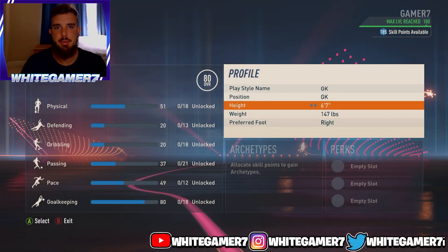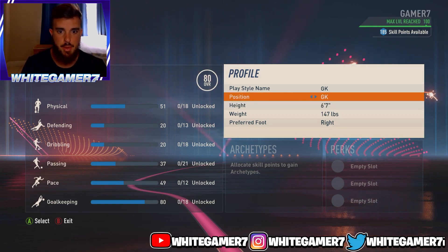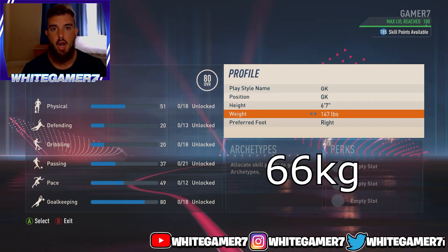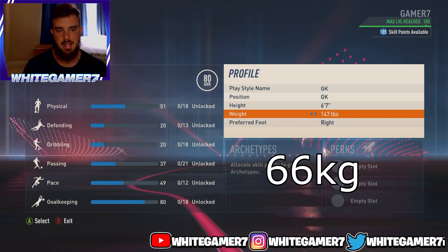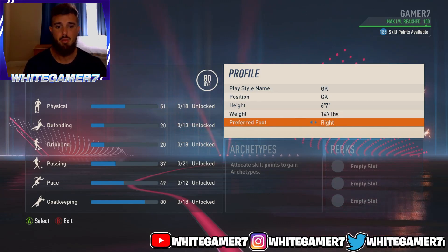Hello everyone, today we have the best goalkeeper build — this is the goalkeeper build I used when I was playing goalkeeper. For your position, of course, you're going to go with goalkeeper. For height we went with 6'7, and for weight we went with 147 pounds. I think this is a good median — you don't want to be too heavy or too light as a goalkeeper. For your preferred foot, that is all up to you.